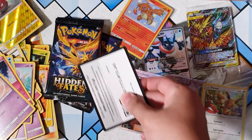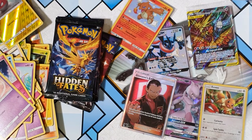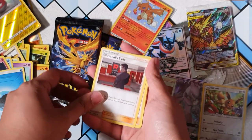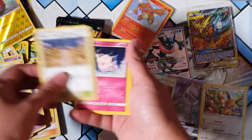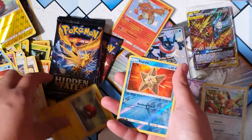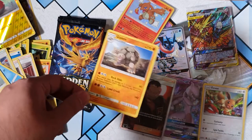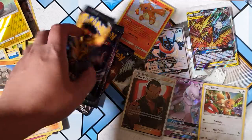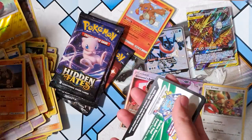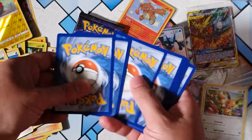Another code card for you guys. Good luck getting that one digit. Giovanni's Exile again — I got you, bro. Psyduck, Staryu, Voltorb, Staryu again. And oh! A Golem — I think that's one of the older Golems in terms of artwork. We got four more packs to go. Can we do it?